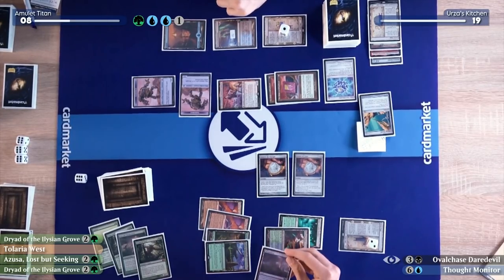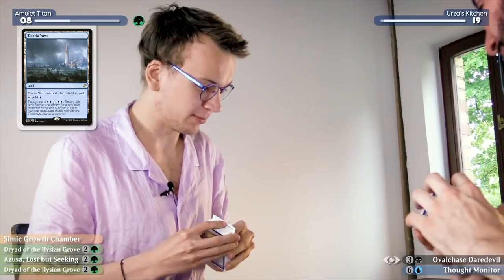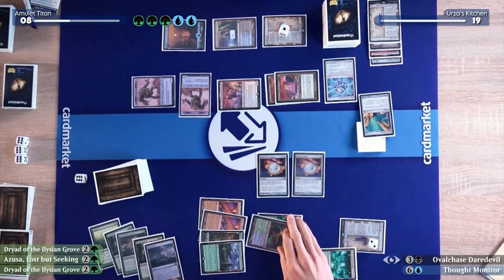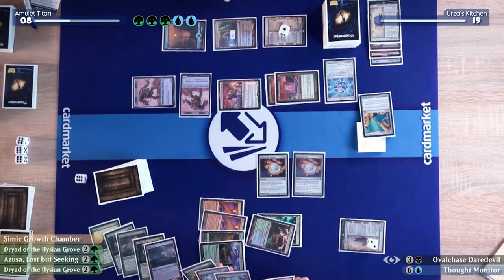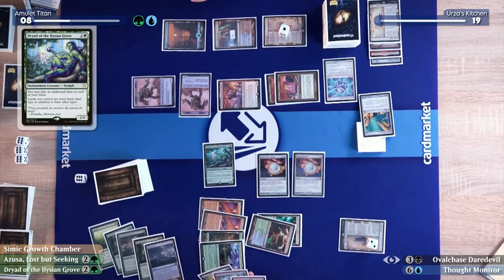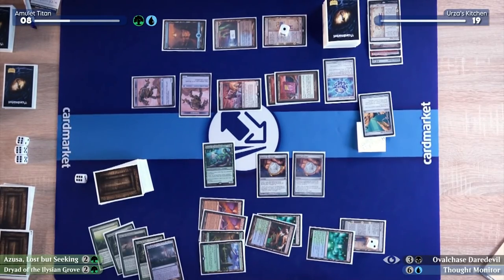At this point I figure Carl is dead if I draw an additional bounce land or something that lets me play an additional land. In my draw step the Saga ticks up to two. I'll float one green, two blue, and one colorless to discard Tolaria West and get myself a Simic Growth Chamber. I'll play the Simic Growth Chamber — it nets me four mana, and then I have to return a land. I've played my land for the turn, so I'll return it. I have four mana floating. I'll spend three to cast a Dryad of the Ilharg Grove.